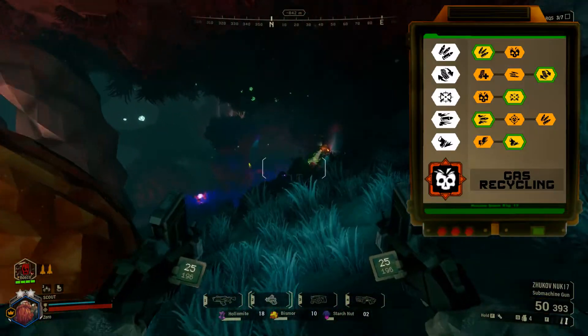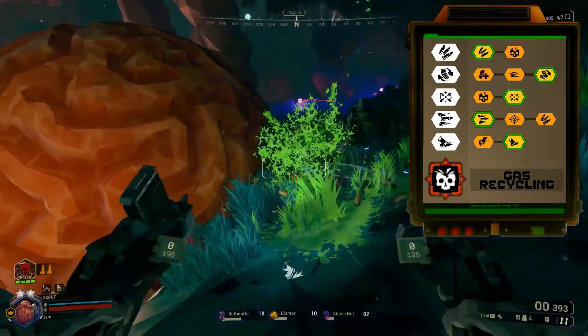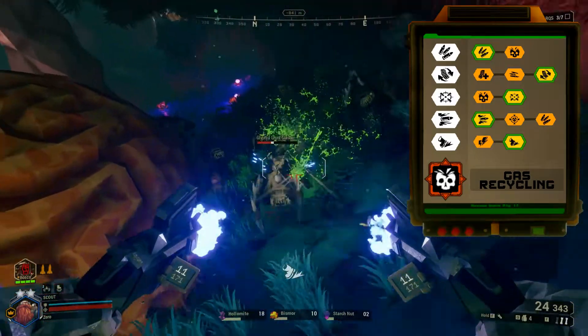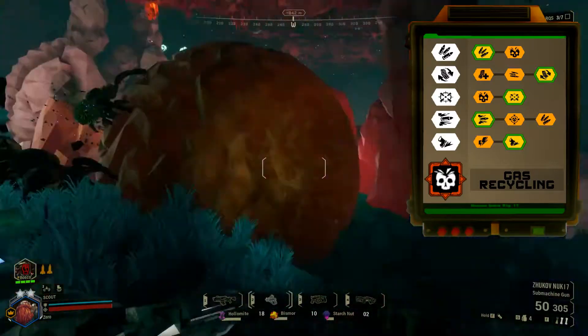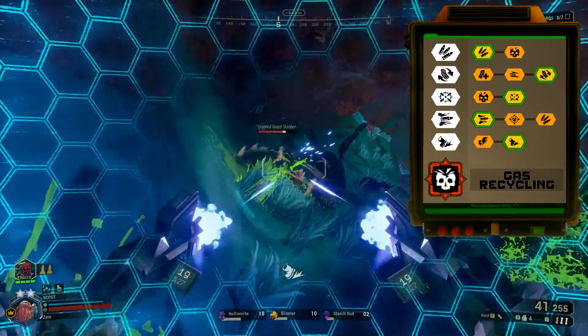For the third perk, better weight balance is a great choice as it helps with lining up penetration shots when combined with the fourth perk, which is blow through rounds. As you do not need to hit weak spots and only need to avoid hitting armored zones, this perk gets a lot of value.